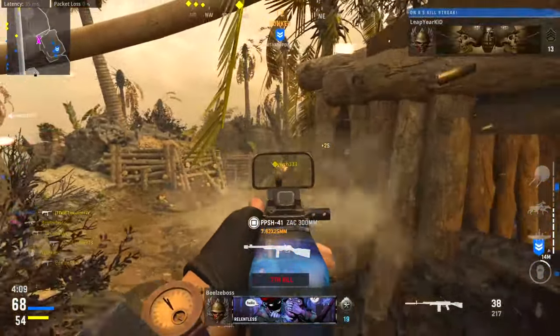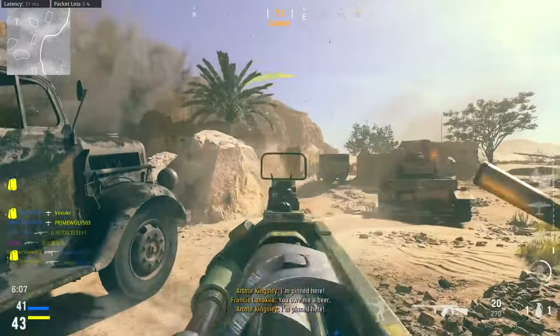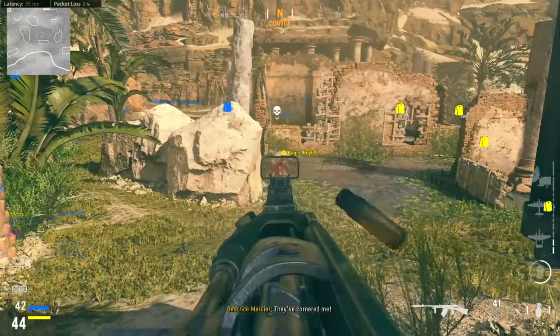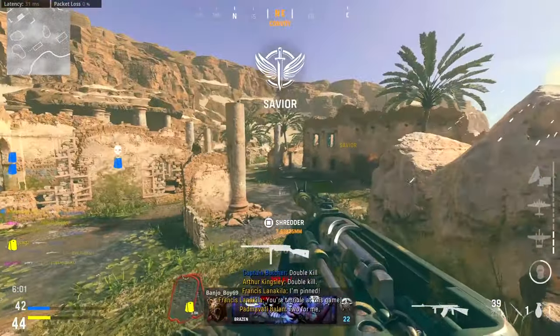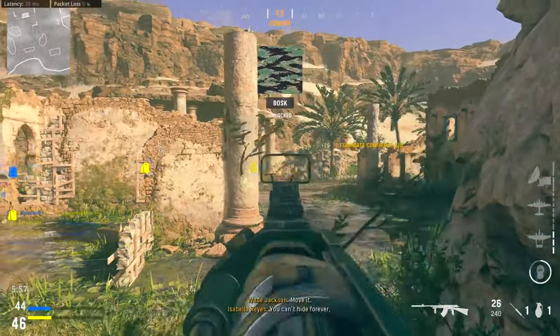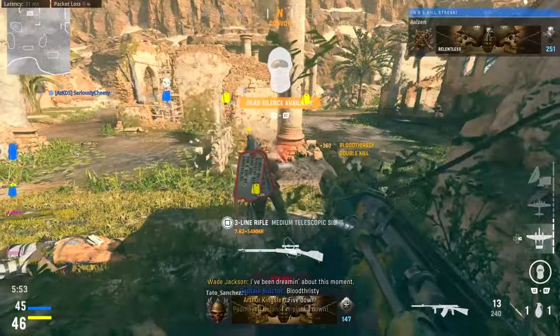Moving on to our number 8 spot, which is the NZ-41. This assault rifle is my favorite assault rifle to use without attachments because it's a very solid weapon. However, the attachments you get after leveling it up to max level — the NZ-41 just doesn't benefit as much as the other top assault rifles do once you equip attachments.